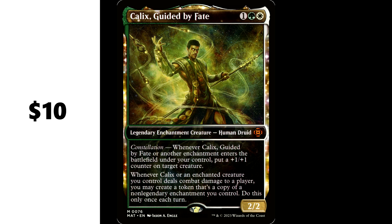And you got old Calyx out here looking like a Balenciaga model. One green and white for a legendary enchantment creature Human Druid — it's a 2/2 with Constellation. Whenever this guy or another enchantment enters the battlefield under your control, put a +1/+1 counter on target creature. Whenever Calyx or an enchanted creature you control deals combat damage to a player, you may create a token that's a copy of target non-legendary enchantment you control — do this only once each turn. Calyx is about $10 give or take. This is unparalleled value in a Selesnya enchantment deck. Duplicating your powerful enchantments is a good way to outvalue your opponents.